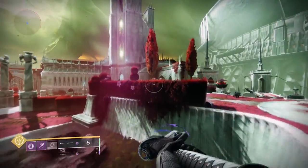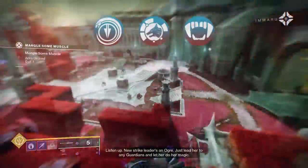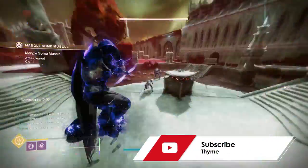With the launch of Witch Queen and the introduction of weapon crafting, we've had two new types of perks: Origin traits and Enhanced perks. I thought it'd be cool to make a quick video where I go over all of these traits and perks.